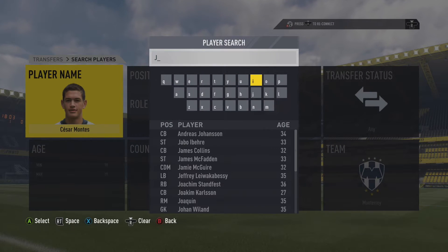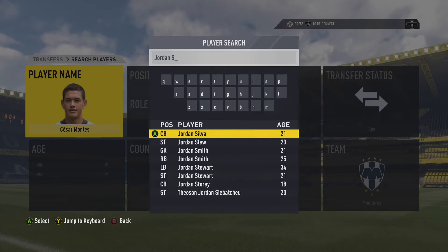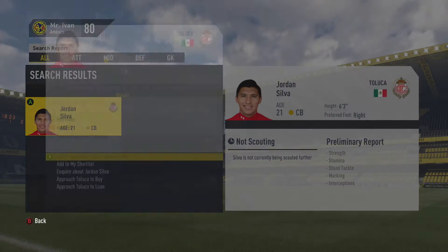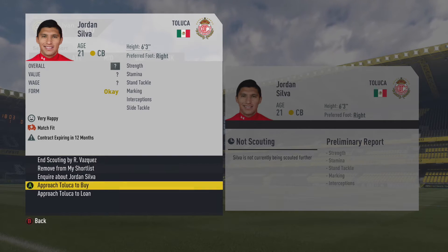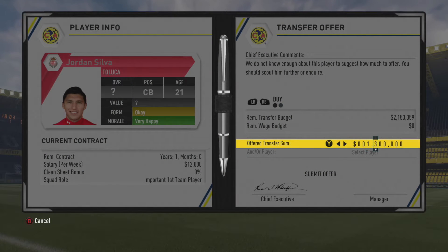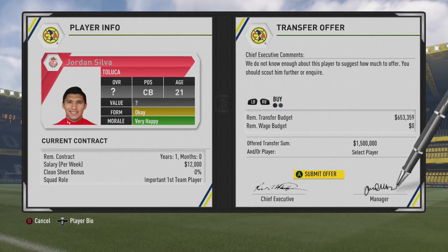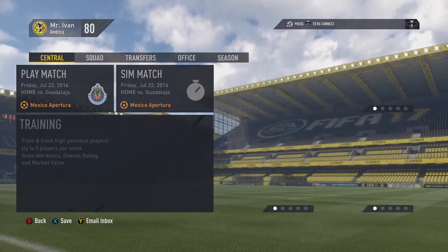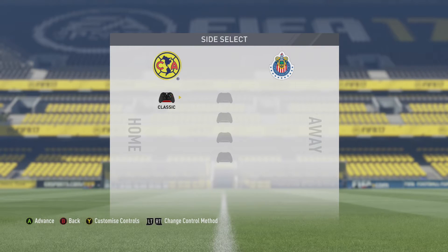I'm inquiring for Cesar Montes to see exactly how much he costs. A couple of you guys wanted me to get him, so I'm really looking forward to trying to bring this center back into our team, as well as Jordan Silva, a guy who was very good for me last season in FIFA 16. Hopefully we can have a pairing of two young Mexican center backs, which is exactly what we're looking for to bring some homegrown talent.